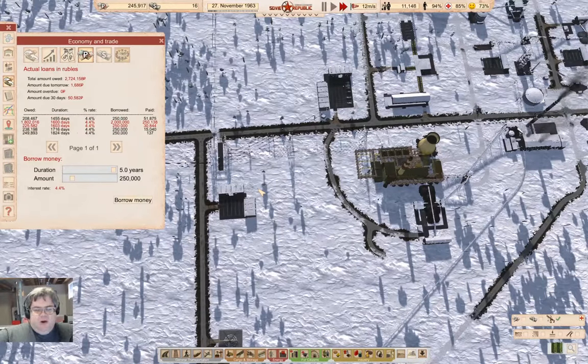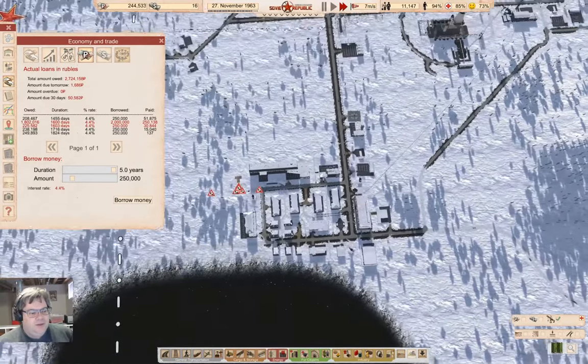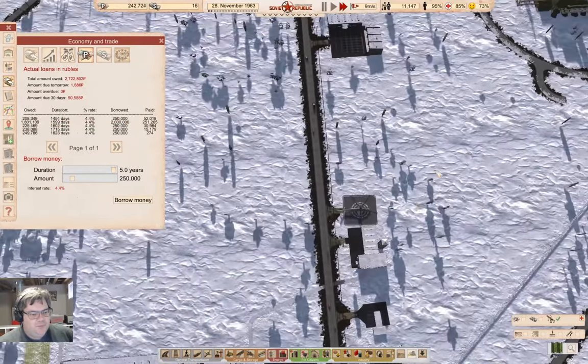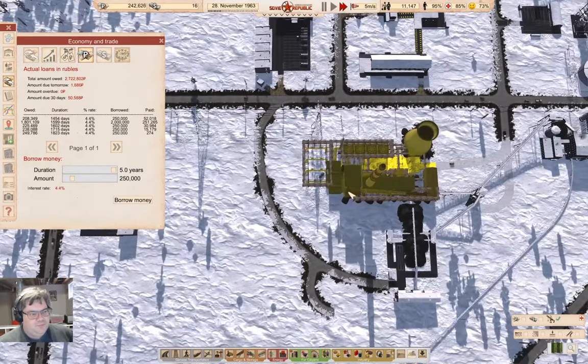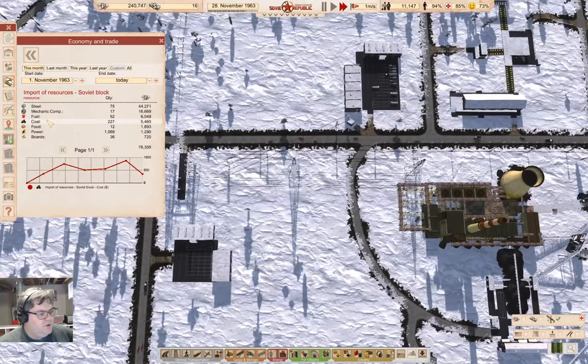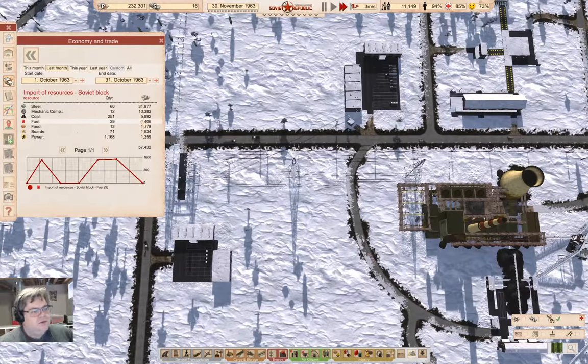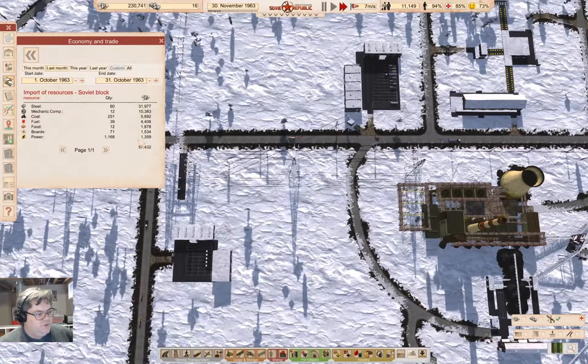We're already importing coal for heating, and if I run the coal power plant up here, I can then adjust how some other things happen, and maybe our imports will be less. If we take a look here — import of resources, we're importing power, it's costing us 1,300... okay, last month power is running us about 1,400 rubles. So we won't be able to sell it for that much, but we won't be importing that 1,400 rubles worth.